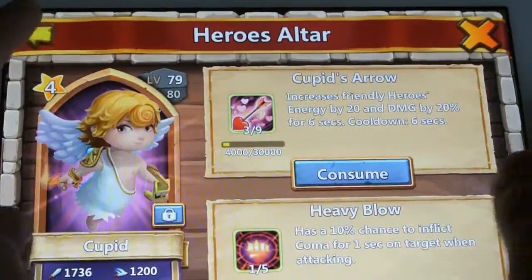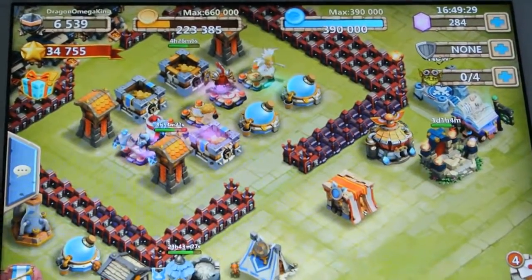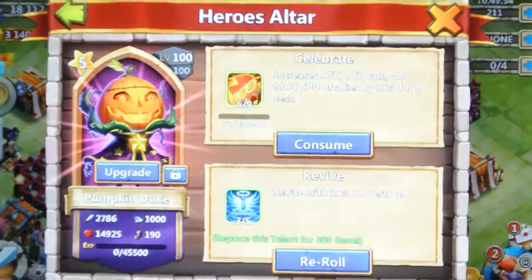The abilities aren't very good — they're all one star. They're good abilities if they were five of five, but I like Heavy Blow. I want a five-of-five Heavy Blow team. My main is going pretty well — I got my Pumpkin Duke to six of nine.